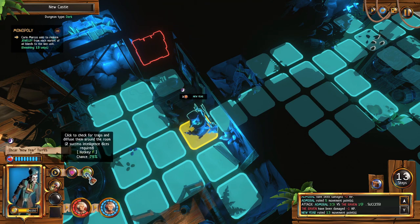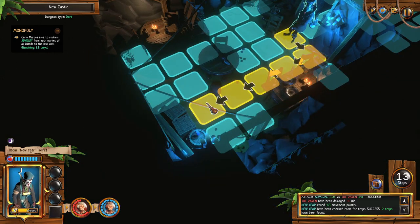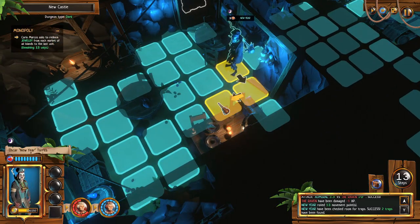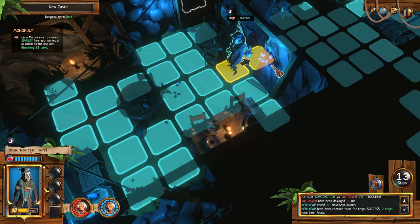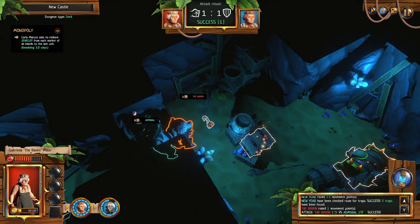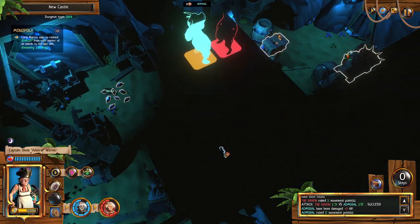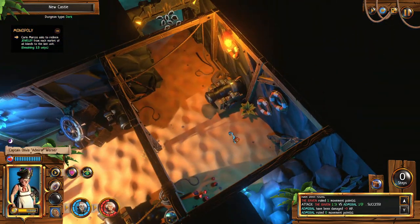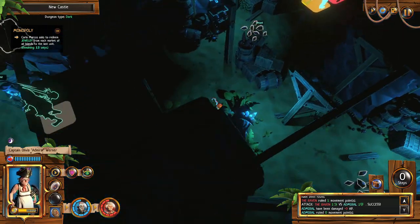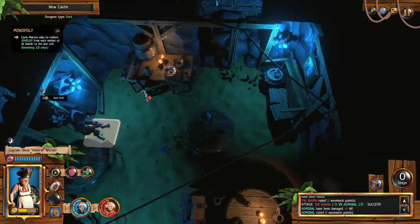Let's scan the room for traps. There we go, everything's disarmed. Is there nothing else in here? We got a treasure map — is that not this place? I don't see an X marks the spot anywhere.